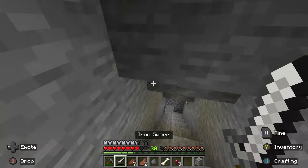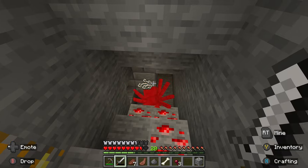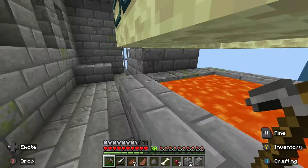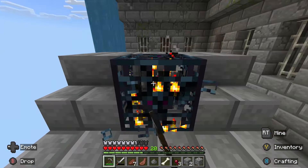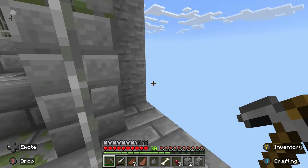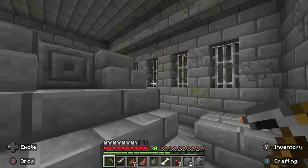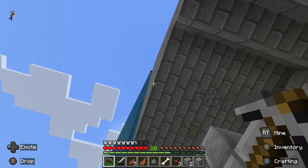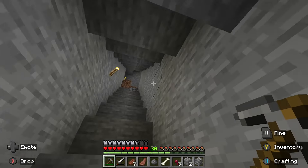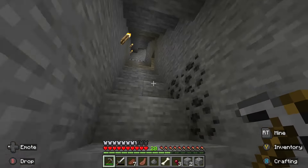The very first zombie we killed gave us one drop, but nothing after that. My sword is about to break. We're probably in the only spot that could have the stronghold. We'll get the silverfish spawner out. No eyes needed. Pretty much at the bottom of this chunk. There are no diamonds from what I can see. There wasn't any loot in there — it was just the portal room. What are you going to do about it?